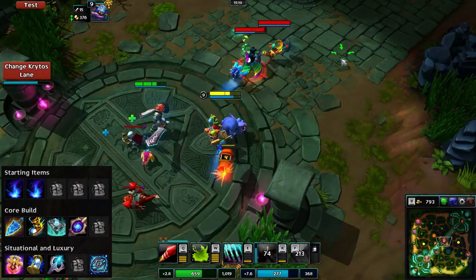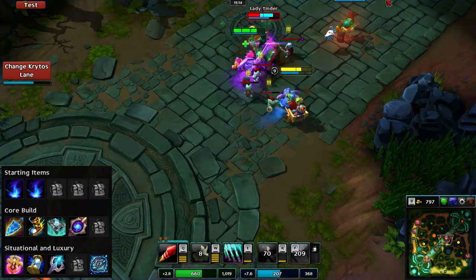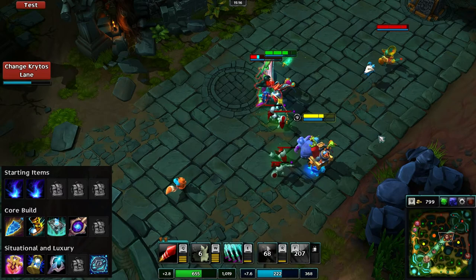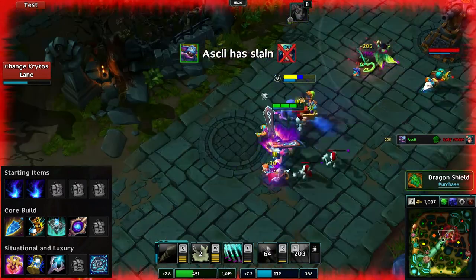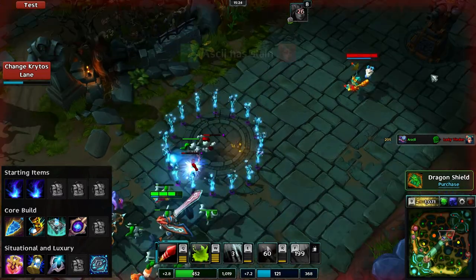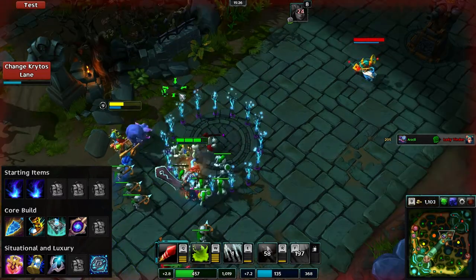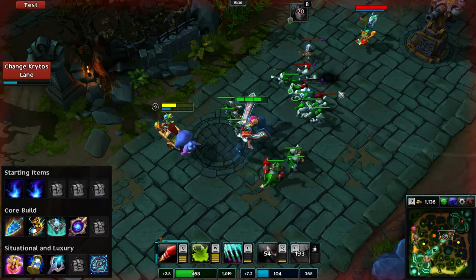Previously I would have recommended getting the dragon shield before Grimuel but this item was removed in the latest patch, so instead I now like to use a void key — get it after you've got Grimuel. It gives a boost to your mana regeneration that the dragon shield didn't provide, and on top of that you also get an activatable effect that will make you invulnerable for 2 seconds. Useful if you come under attack as it gives your allies a chance to save you and it's great in teamfights.